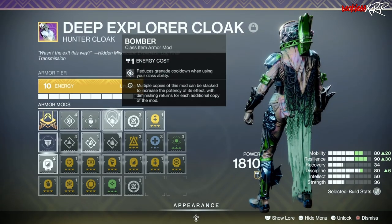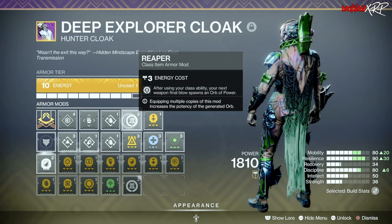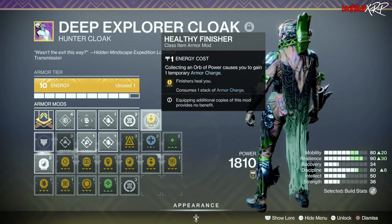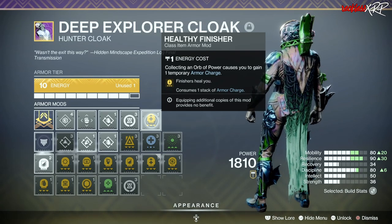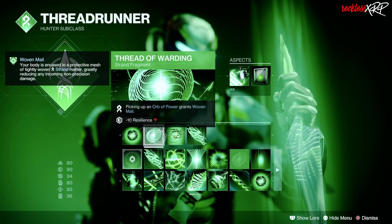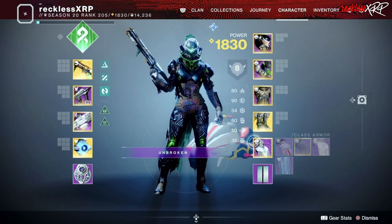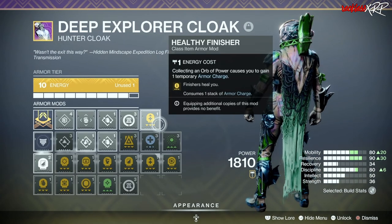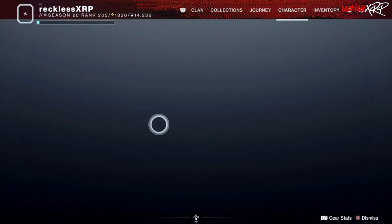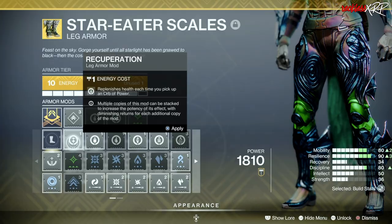Last but not least, our cloak. I run a single Bomber, which reduces grenade cooldown when using your class ability, Reaper, which makes your next weapon final blow spawn an orb of power after using your class ability, and Healthy Finisher, which heals you on finishers while consuming one armor charge stack. I've found that Woven Mail from Thread of Warding doesn't always proc when picking up an orb of power, so staying alive can be an issue. When I grapple power melee and don't get the kill, I finish the enemy and it heals me to full health — which is why I prefer this over Better Already or Recuperation.